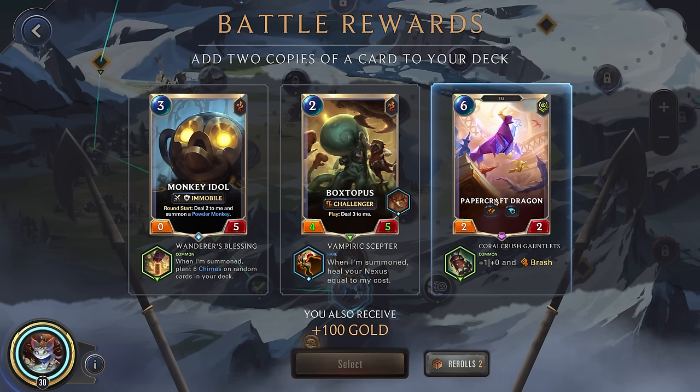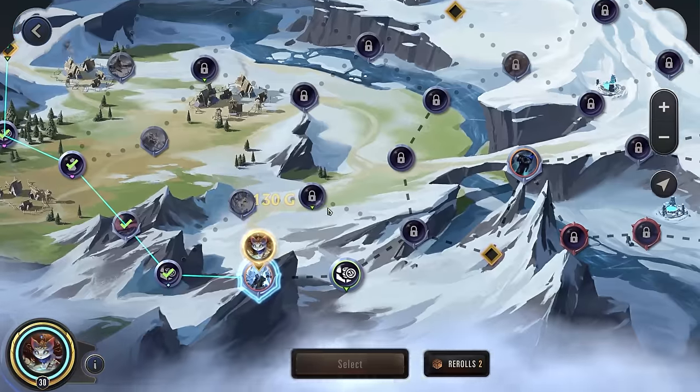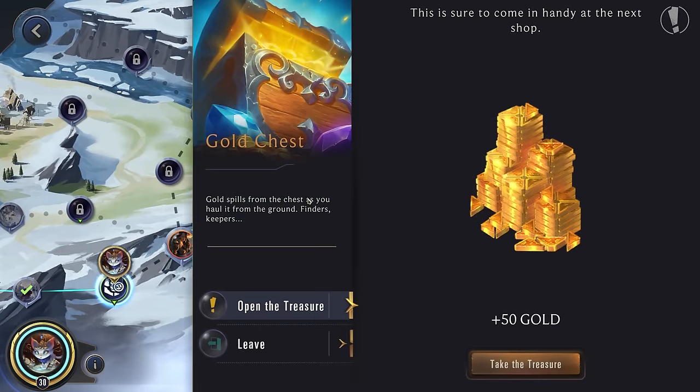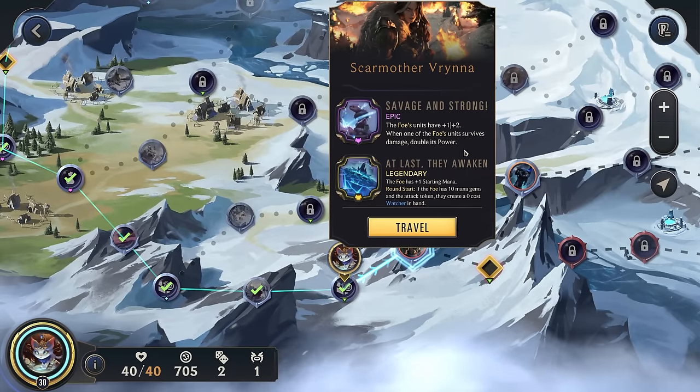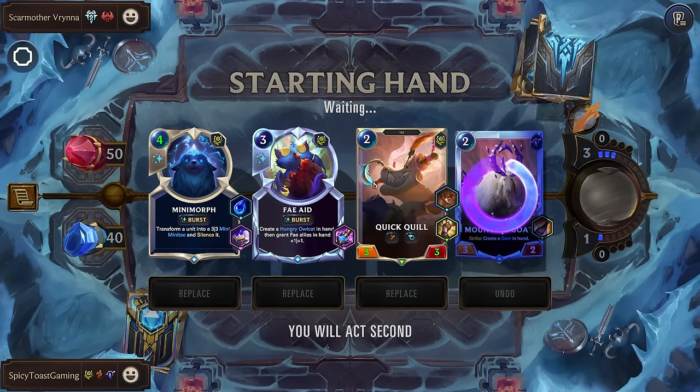Papercraft Dragon — not bad, pretty expensive. I think a little too much just to pay for Double Attack. Boctopus isn't too bad. Scar Mother and At Last They Awaken. Let's get rid of the Mountain Goat — I'm happy with the rest.